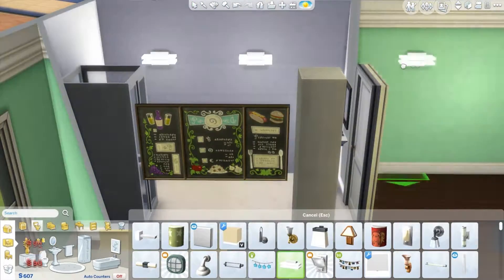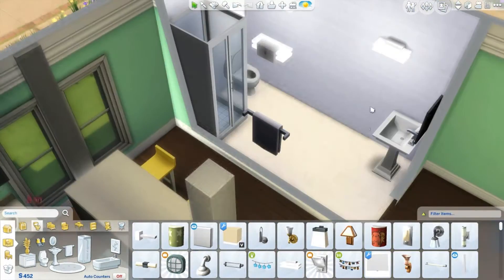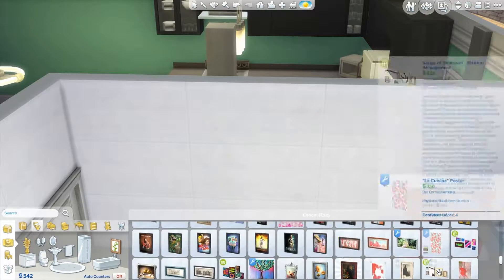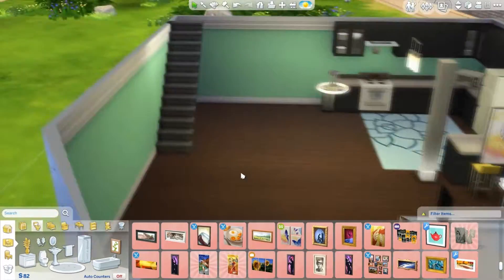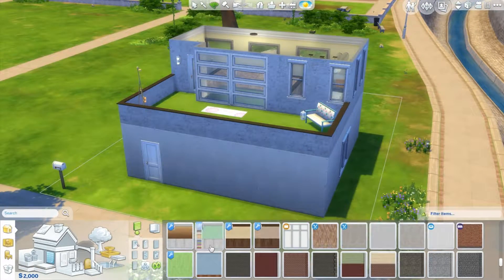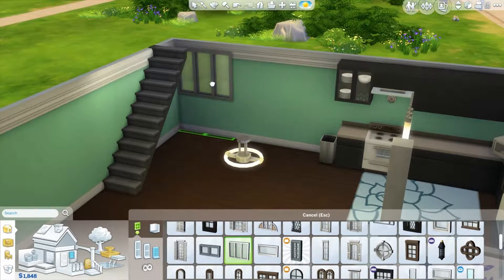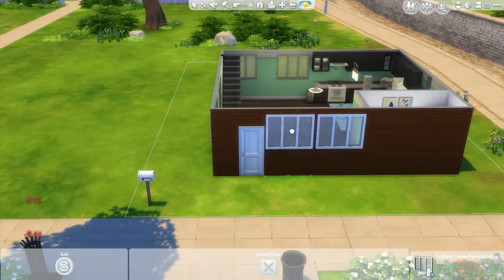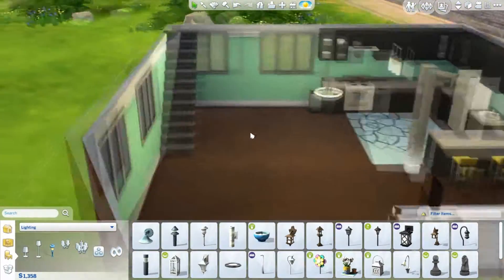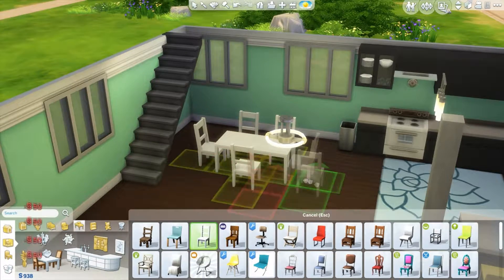I put in wall lights because I've been really enjoying those more than ceiling lights. Move objects isn't on yet so things aren't fitting properly because of the door, which is a bit irritating but not a big deal. Now doing the rest of the exterior paint — I use a dark siding. I don't like painting the whole house the same color because I think it looks boring. I'm actually surprised with how well this turned out because I really don't like the wallpapers and materials available in the Sims right now.